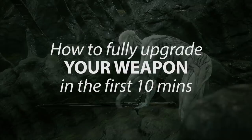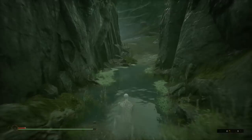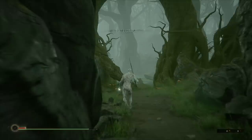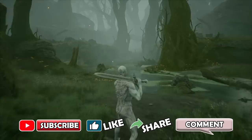Welcome back. I'm going to show you how to fully upgrade your weapon in the first 10 minutes. By upgrade, I mean maximum quenching acid — you need five to fully upgrade. I'm not doing a specific weapon, just showing you how to quickly get the five acids so you can fully upgrade any weapon of your choice. Each weapon other than the one you begin with — the Hallowed Sword — there are three more you can get.